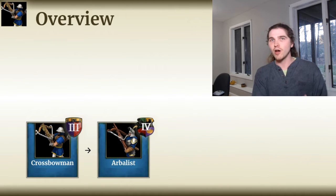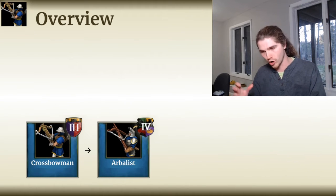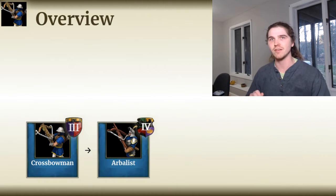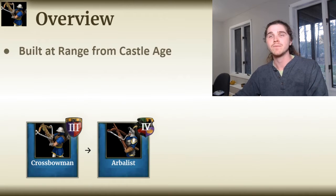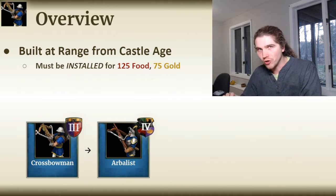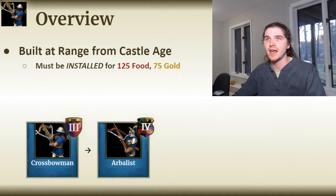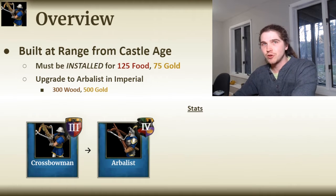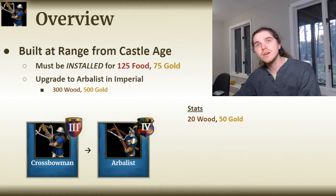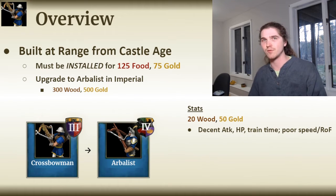Now let's talk about the crossbow side. My design of the crossbow unit: you have the Crossbowman in Castle Age and the Arbalest in Imperial Age. The Crossbowman is built at the Archery Range from Castle Age, but must first be enabled before they can be trained — kind of like how Cannon Galleons and Hand Cannoneers used to work. It's fairly cheap to unlock access to the Crossbowman. It costs 20 wood and 50 gold, has decent attack, even decent HP, and good train time for an archer — a big advantage since it means you can mass them up very quickly.